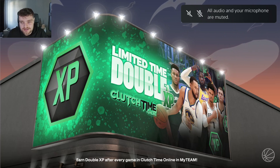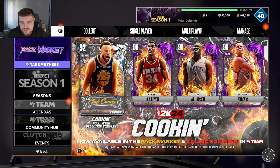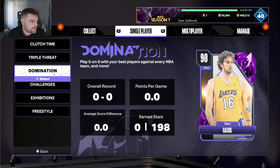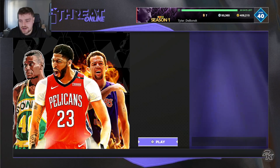His duo with Draymond — he does get a couple extra badges, he gets Catch and Shoot and Slithery, which doesn't really matter. But Draymond gets a plus 12 three-ball, so Draymond becomes a god if you got both of them. Draymond probably gives you the best power forward in the game, other than maybe AD if you want to run him there. Let's go into TT Online.